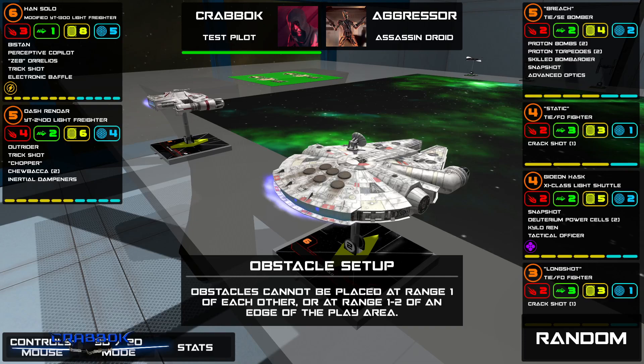Hello there, what is going on everybody? Today we're going to be doing an X-Wing Battle Report. I'm going to be flying the Millennium Falcon with Han Solo at the wheel — or more of a yoke, I think. We're also taking his good buddy Dash Rendar. Han and Dash flying together. Today we're going to be using Fly Casual to play this game, playing against a First Order AI build.